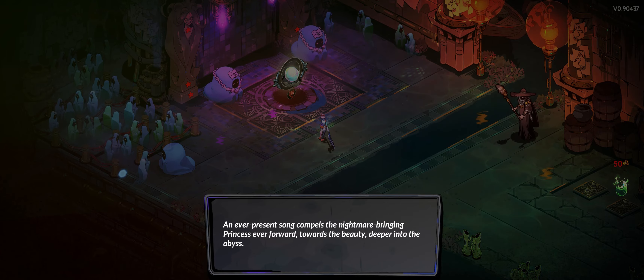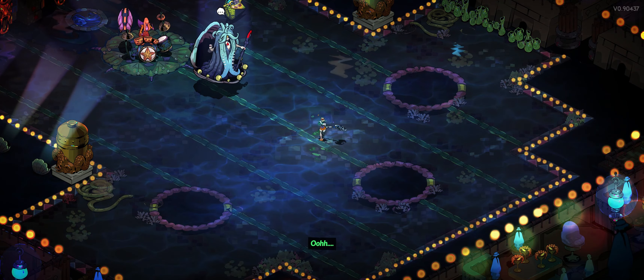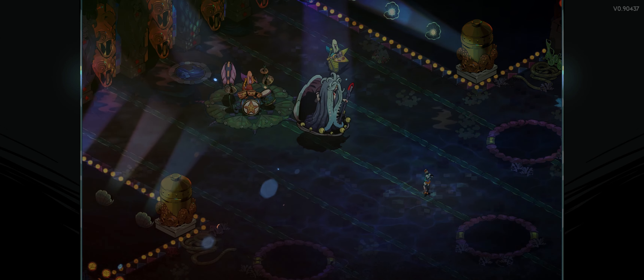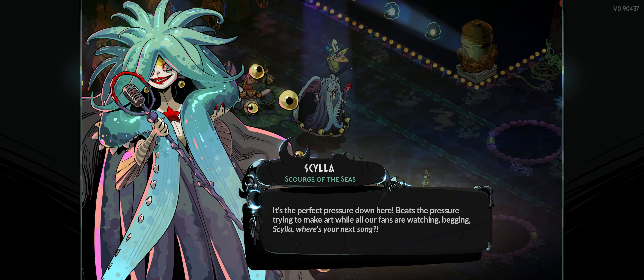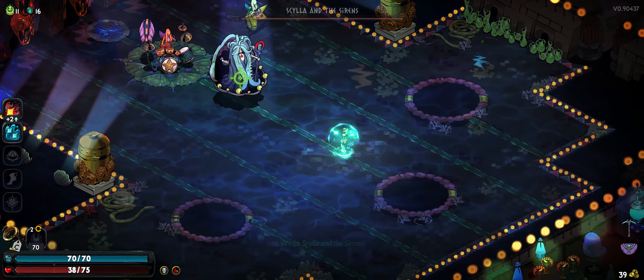It's sirens! Melinoe: 'I should have known, you are the source of all that singing. Slinked down into the underworld?' Siren: 'It's the perfect pressure down here — beats the pressure of trying to make art while all the fans are watching. Skila, where's your next soul?' 'Oh don't say such things about our fans! What say we give her the old song and dance?' Feeling good about this — I have two death defiance things, 38 health, and I can trigger my moon thing. We got this.